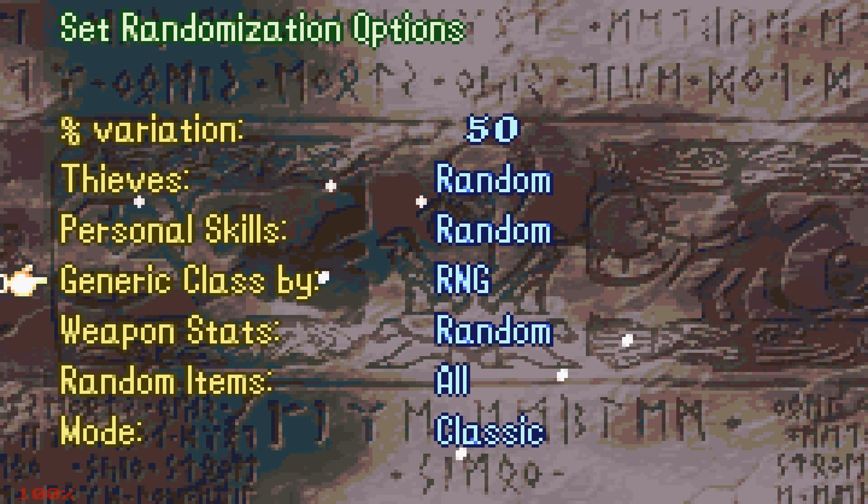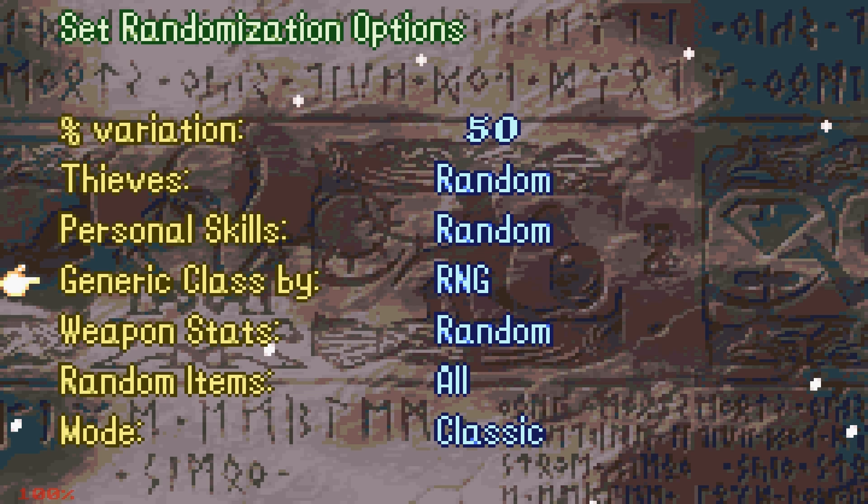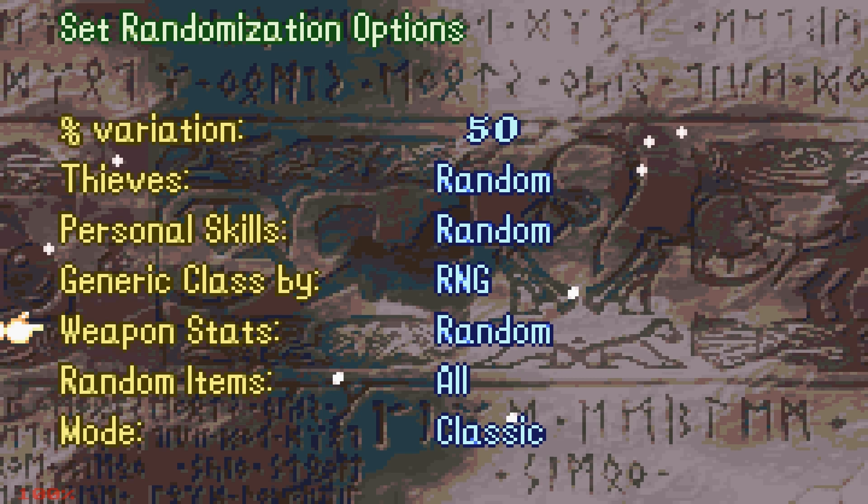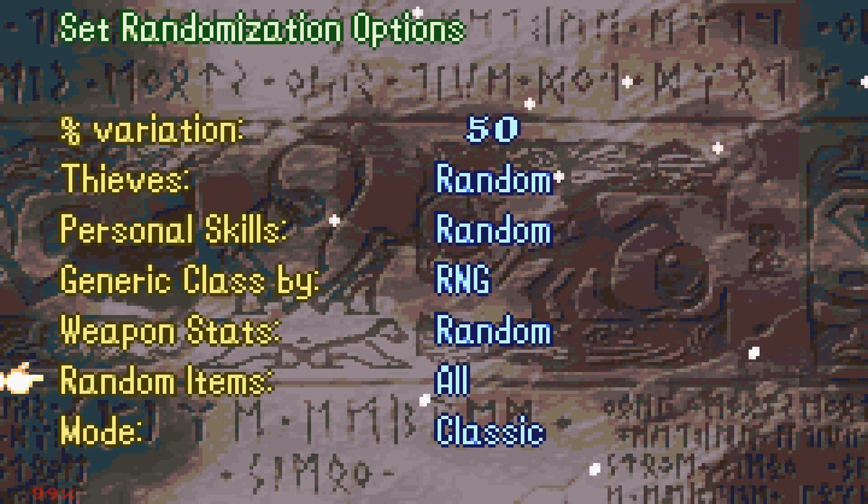I think if you select RNG and you reset the ROM or reset a level, you get different enemies — I think that's what this does. So we're gonna go with RNG. Then you can select Weapon Stats, which will randomize the stats of your weapons in accordance with the variation stat. Since we're running with 50% variation, I think that means our weapons will have about a 50% variance in their stat distribution.